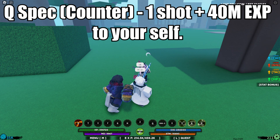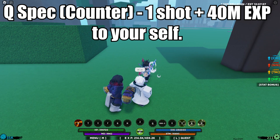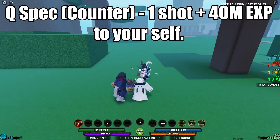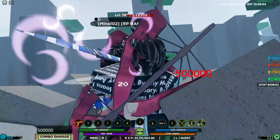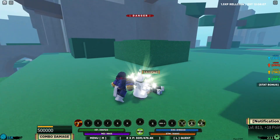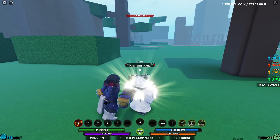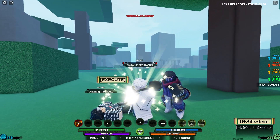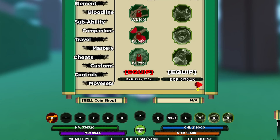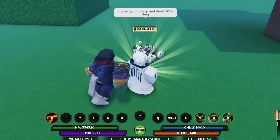Now let's talk about the Q-spec. The Q-spec is a counter moveset — it gives 40 million EXP to yourself and can even one-shot the enemy that attacks you. If someone attacks you while you use Q-spec, it triggers an animation cutscene and one-shots them. Look — we're literally leveling up right here, getting 40 million EXP. That is crazy.